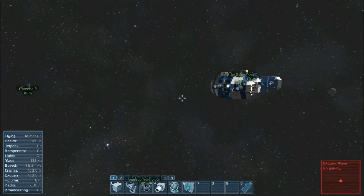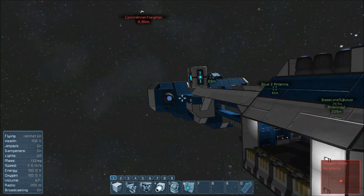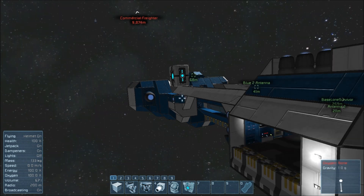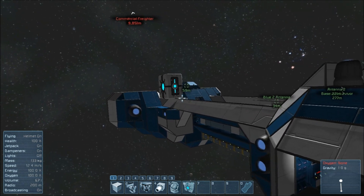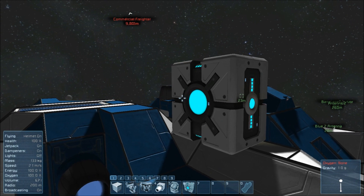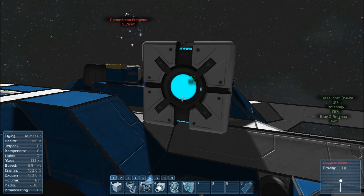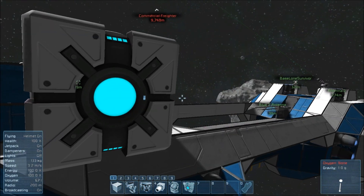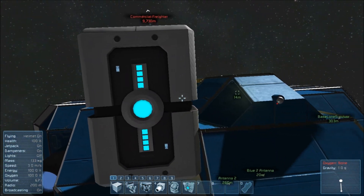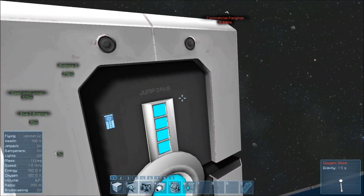We're just going to hop into this ship here. As you can see, I just slapped one of these massive jump drive engines onto the blue ship here. These things are huge — absolutely massive pieces of equipment. They look absolutely fantastic, very futuristic, very clean and smooth. I just love the design of these things.